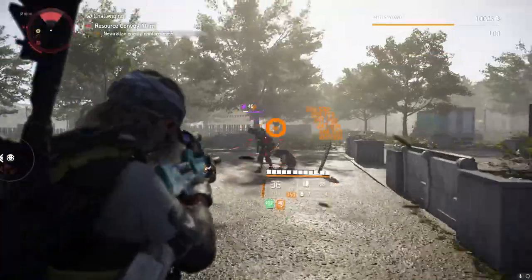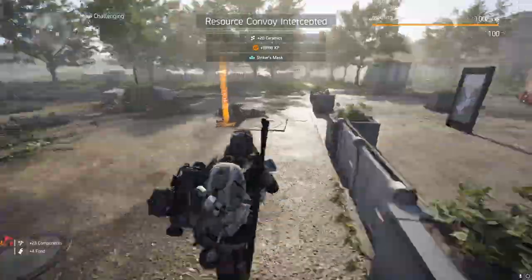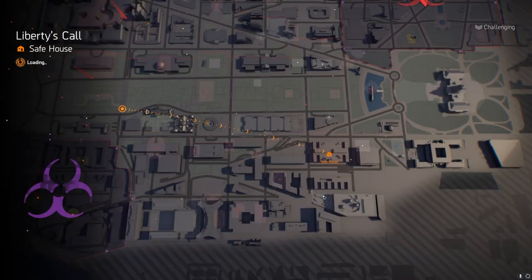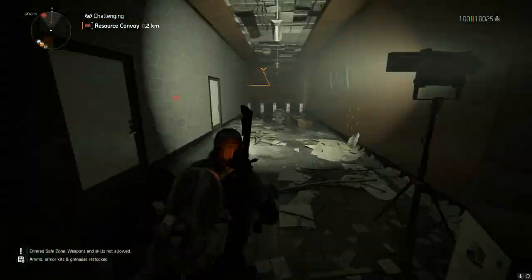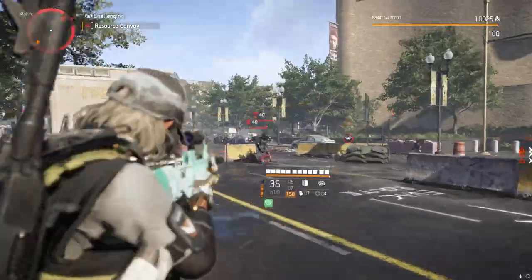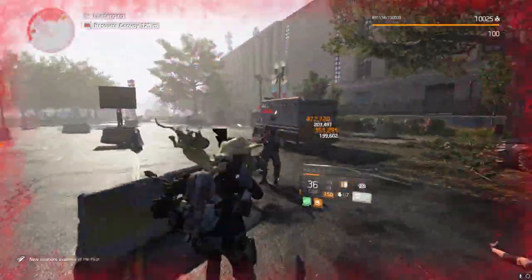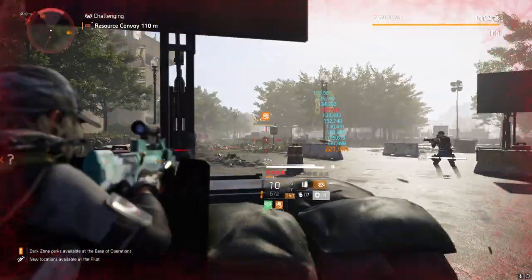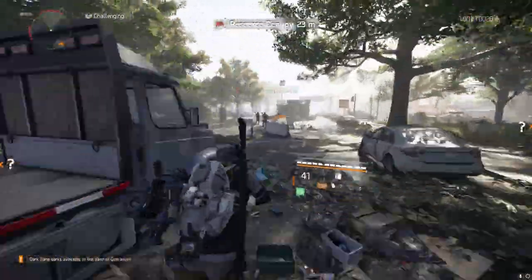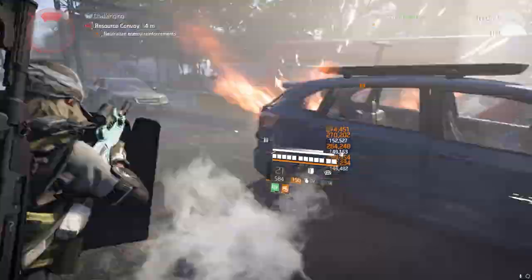Now we're finalizing our build. We've recalibrated as much as possible — I wouldn't recommend going into optimization on your bench just yet. When challenging is feeling less of a challenge, you will need one Cheska, one Grupo, and four-piece Strikers including the backpack. If you've got enough crit chance, consider Grupo and Coyote's Mask. We can then start thinking about upping our difficulty to Heroic.